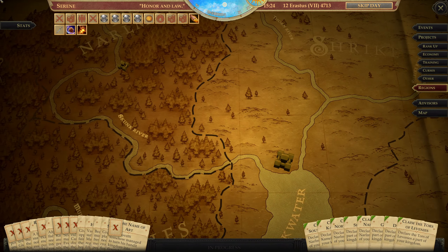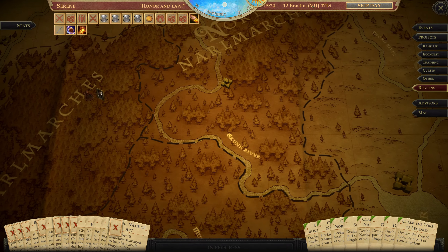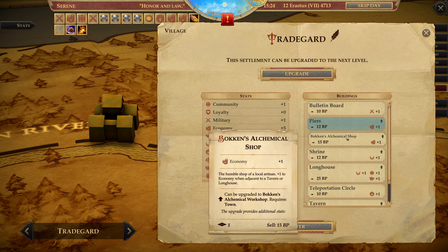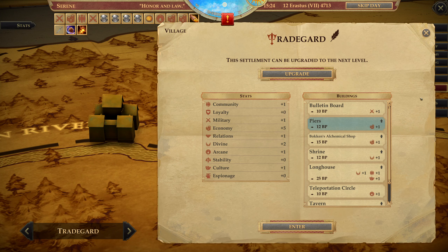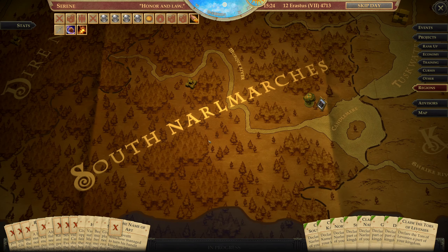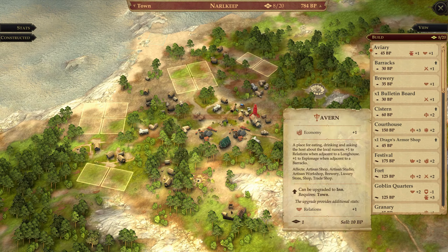First of all, I'm actually going to upgrade something into a town. It's already a town, so I guess I can upgrade... it's a village. I'm not sure if I need to upgrade Bokken's Alchemical Shop to get his Masterpiece as well — I think it might not be strictly necessary, but it helps in unlocking the next tier of Artisan Items. I'm going to go for the South one, and now we can enter and build an Aviary, which we also want to do.